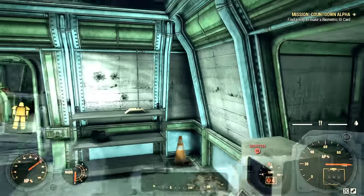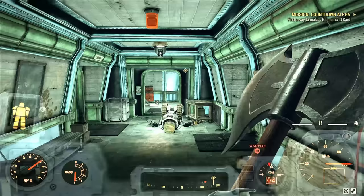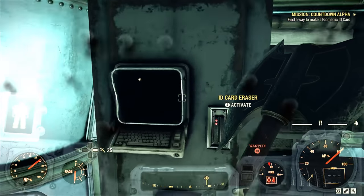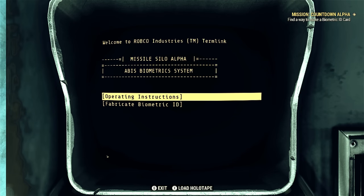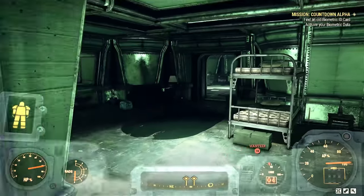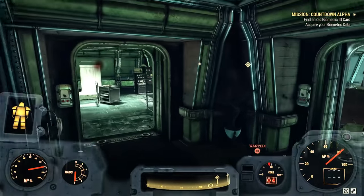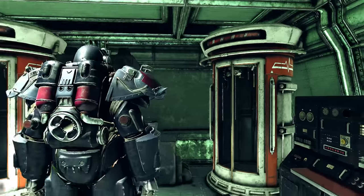If you already know what you're doing, you can skip straight to getting the bio card. But I'll show you anyway. We follow the waypoint to this next computer, select 'Operating Instructions,' and it tells us to get the bio card. We go back down the hallway, and the turrets are still shooting at robots. Now we need to step into this little scanner, which means we need to get out of our power armor.